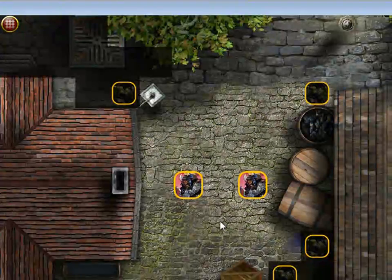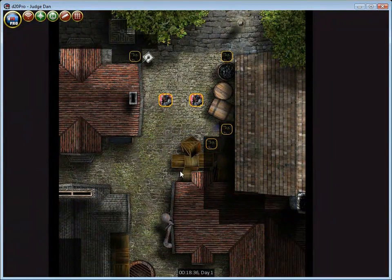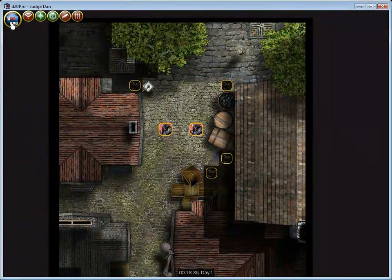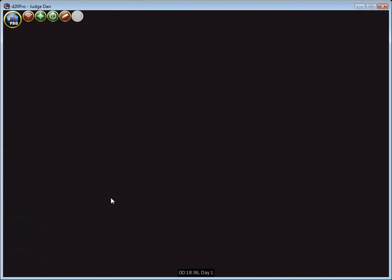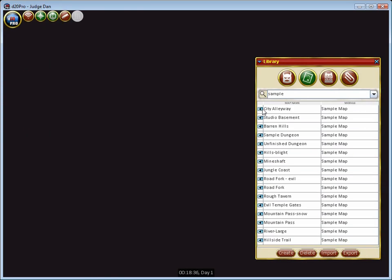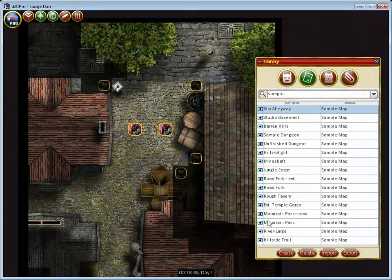So my map is pretty much done — I've got my two hobgoblins there and I'm ready to save it. To save it, I go up and close it, and it'll ask me if I want to overwrite it. I do, because I want to save all the changes. Later if I need to use it, I can go to my library, pull it up from the list, and voila — everything is saved just as I left it.